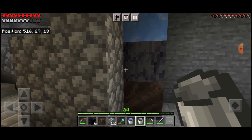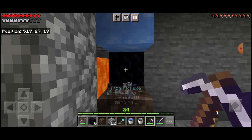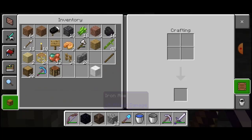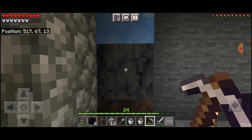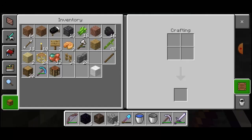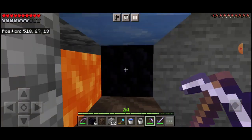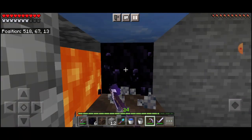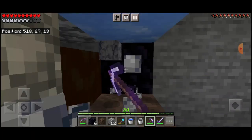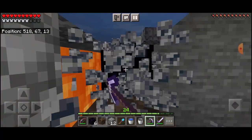Basalt! Nice. So now we can just stand here and break the basalt. Oh, looks like that one burnt up. Got that one though. Okay, there we go - that's the basalt. I can just keep mining it, and the obsidian at the back protects the wall. Nice, there we go.